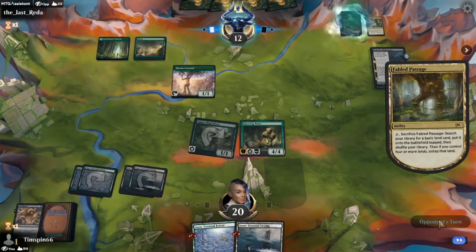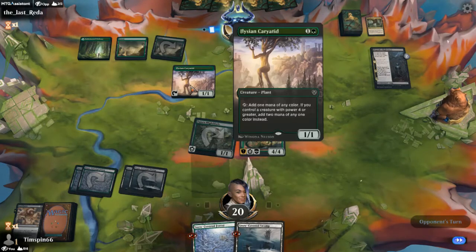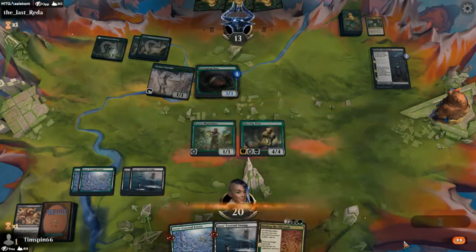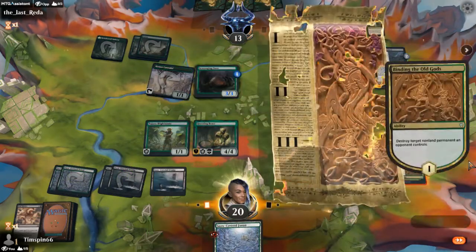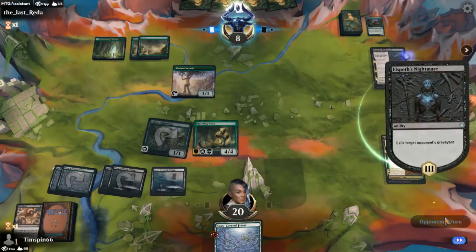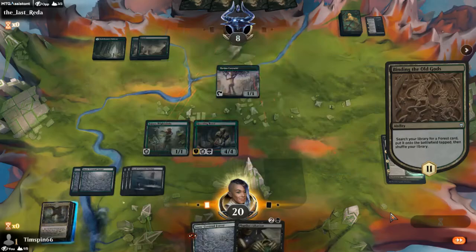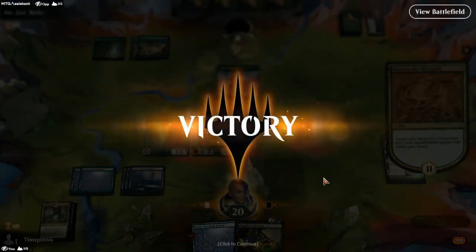The opponent drops their third land — a Fabled Passage, which comes back tapped so it's not usable this turn. They have a plant that taps for mana of any color. Scavenging Ooze comes on — it becomes a 3/3, and we take it off the board. We come in for five damage. Our graveyard gets exiled. We've got a Farika and we're going to go there — they fold. This happens an enormous amount with this deck. Another win for the Sarulf Golgari!